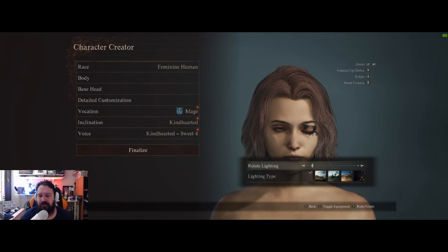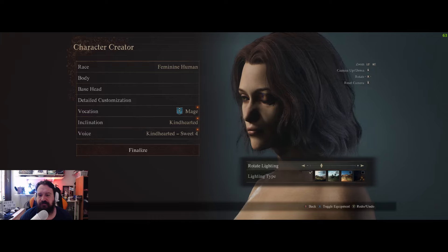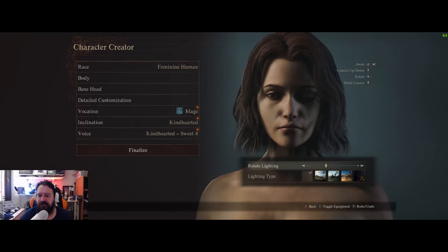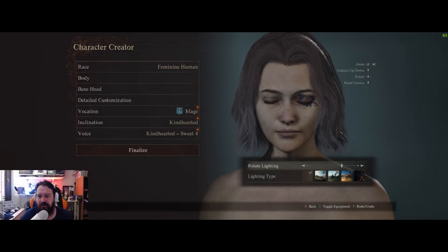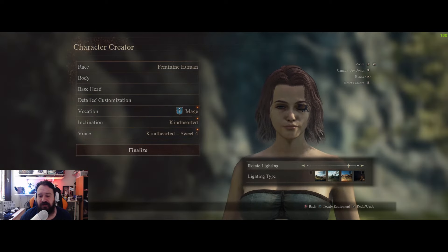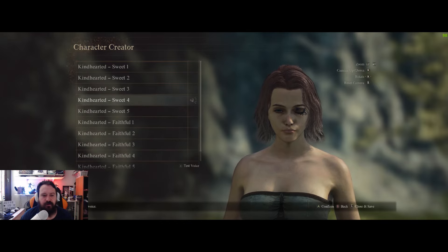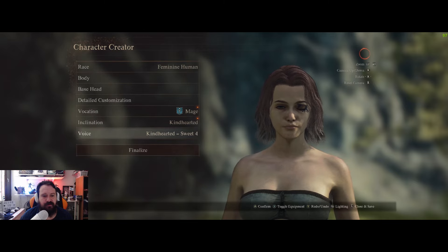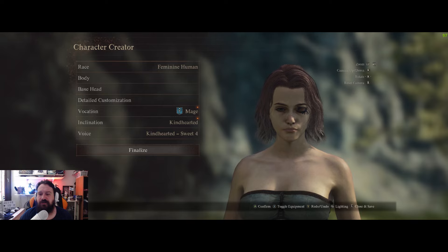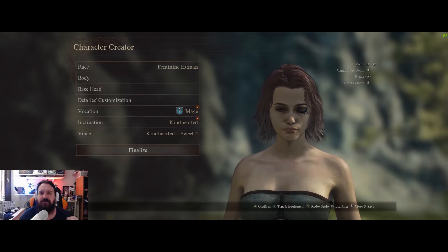Now let's use some different lighting so you can see how she looks. I really like the way this turned out. I decided to go with mage for her class, kindhearted personality, and voice suite 4. If you enjoyed the video and want to share your recreation of Melina, join our Discord, hit the like button, subscribe if you want to support the channel, and leave a comment below. I'll catch you guys in the next video.